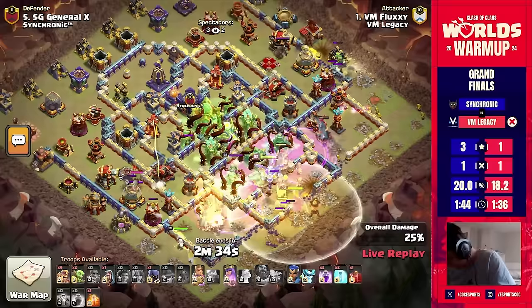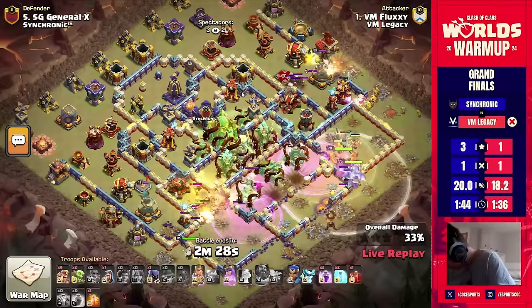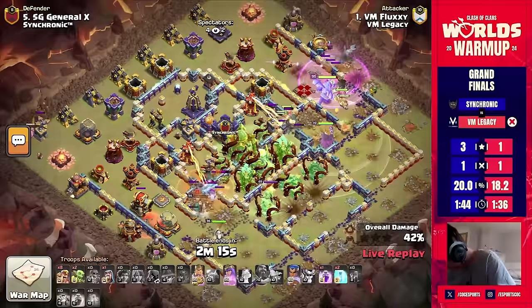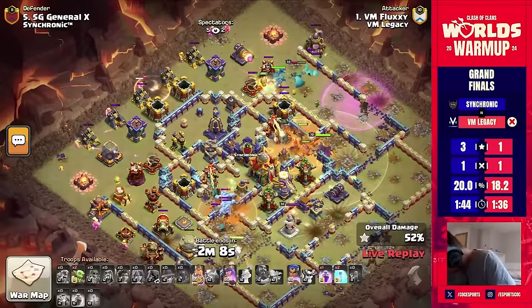Now he has an entire split — some troops at the top side, some at the bottom — and the queen is walking all the way back into the base around the bottom compartment. She can make her way towards that ricochet cannon but just dealt with the enemy royal champion. The ice golems are getting distracted on a root rider, and this king needs to path his way back to the core as he sends in a freeze to the town hall.